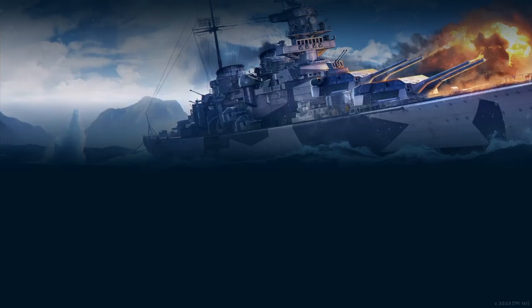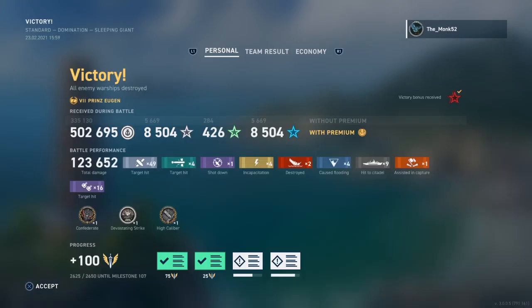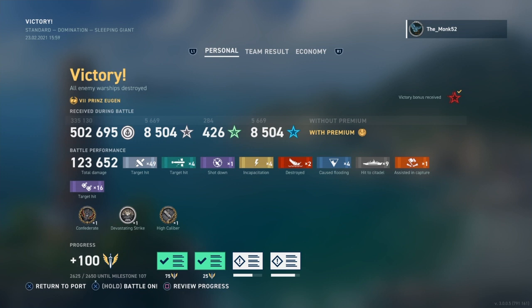Let's take a look at how we've done: 123,000 damage, a dev strike, high caliber, a nice Confederate, nine citadels, and only four torpedo strikes but you still got to see this speed in action. Over 3,149 base XP — I think we did alright. So as usual, hope this helps and I'll catch you next time. Bye for now.